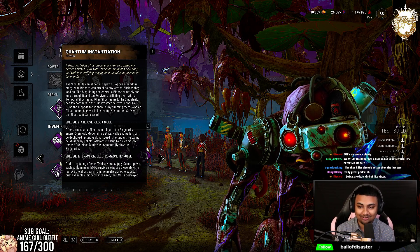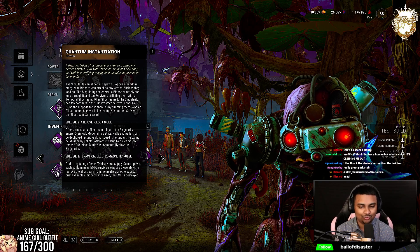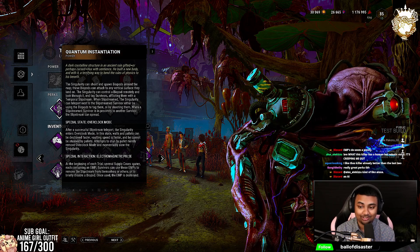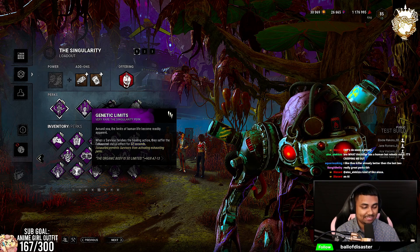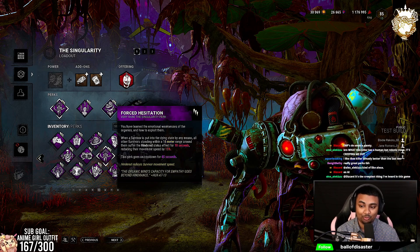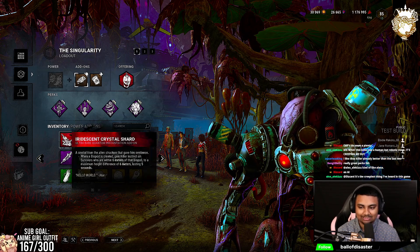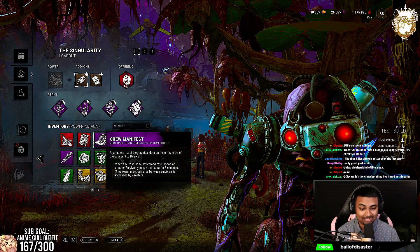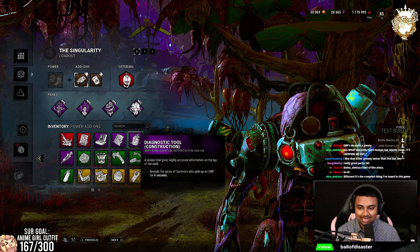Once a survivor has the slipstream on them, you can use your power again by aiming your hand at them and shooting, or going to another biopod and looking at them through it to teleport straight to them. You can use biopods to control generators or use them while in chase — it works well in both scenarios. We also have the perks, which I mentioned in my last video, and all the add-ons — feel free to pause the video to read them. Let's go ahead and jump into a match.